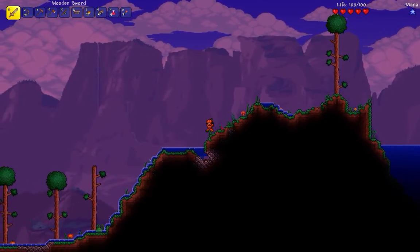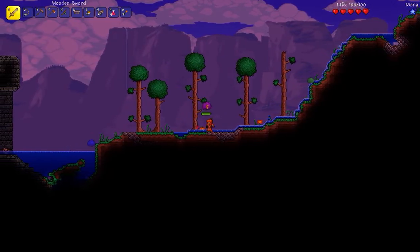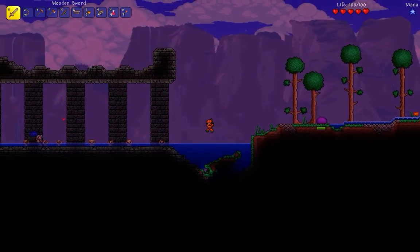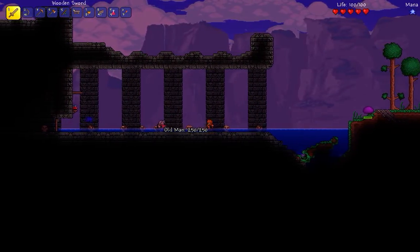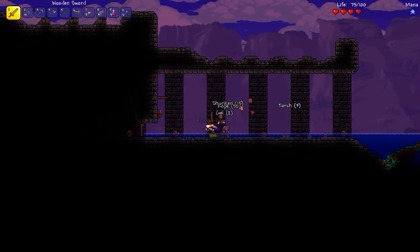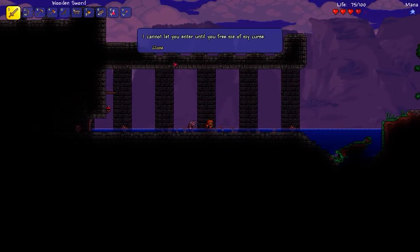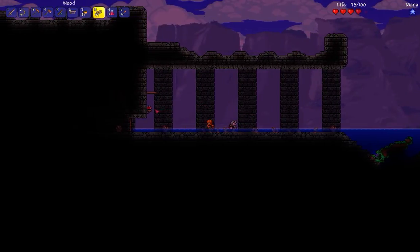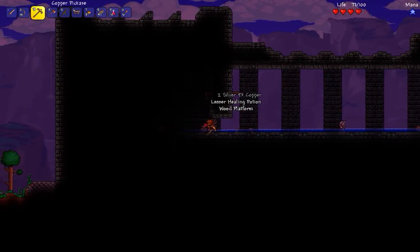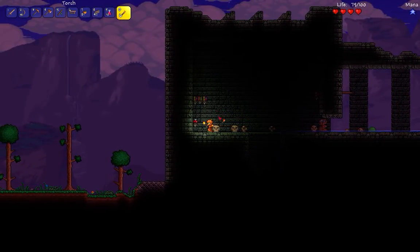Whoa — got a purple slime! That's sick. What's this? Looks like a castle. There's an old man saying, 'I cannot let you enter until you free me of my curse.' I couldn't read it all. Until you free me of my curse — what curse? I don't think we're really ready to go down there yet. If you guys know what that is, let me know, because that looks scary.